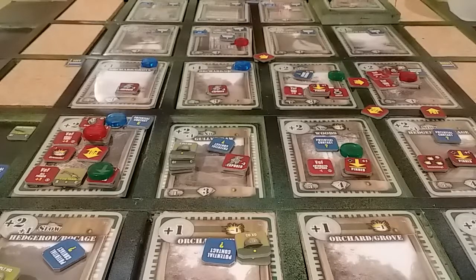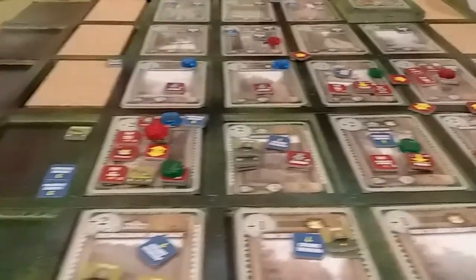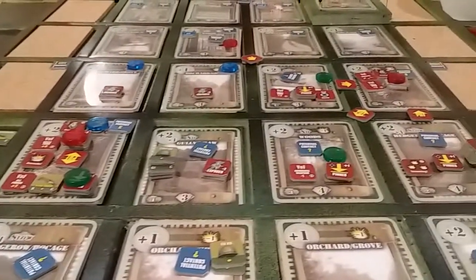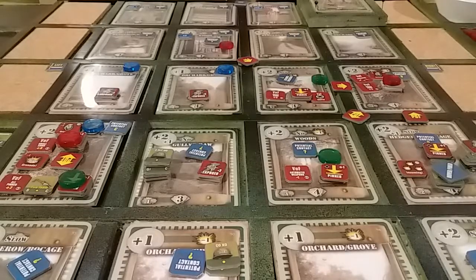Next is the mutual capture and retreat phase. There's nobody to capture, and we retreat any non-pinned, non-captured paralyzed or litter teams — we have nothing. Then the mutual vehicle phase: the beauty is we're moving out before the potential contact, so we can end up with things shooting behind us. He's moved, activated, and exposed.